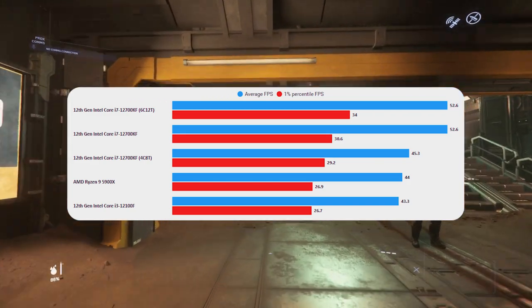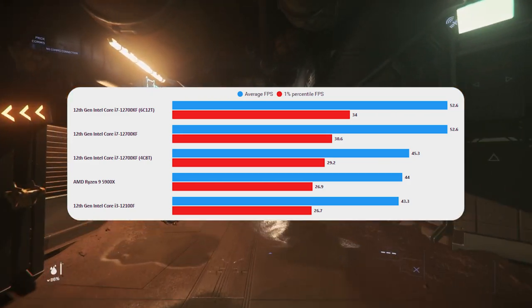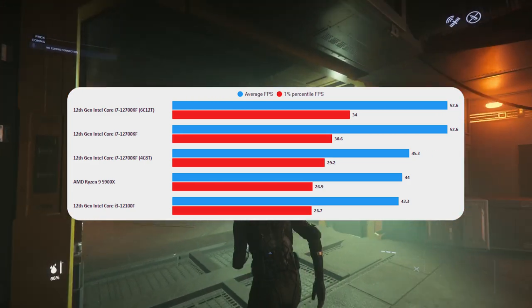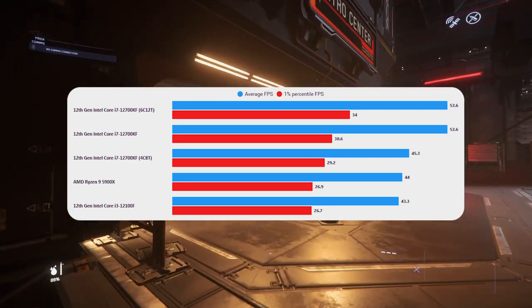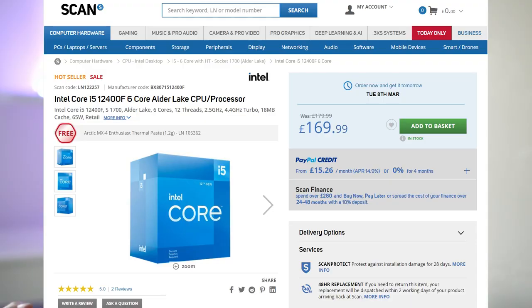That said, I would not recommend this as the CPU to buy if you're going for a cheap Alder Lake build. As we saw in the results, the uplift when you get six cores and 12 threads — jumping to the i5s — is significant. The CPU you really want for a cheap Alder Lake build is the i5-12400F, which costs about 50 pounds more. You get significantly better performance, basically on par with the i7.